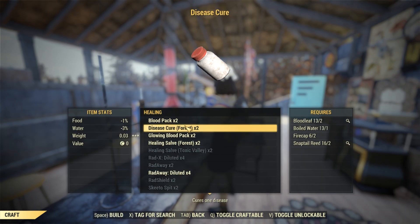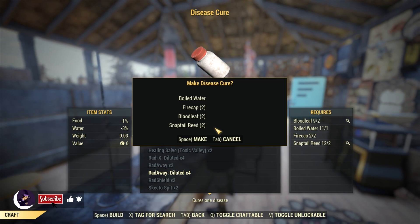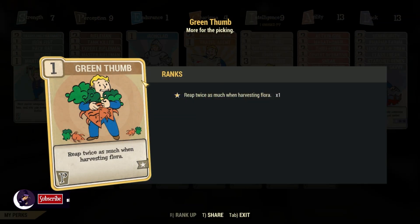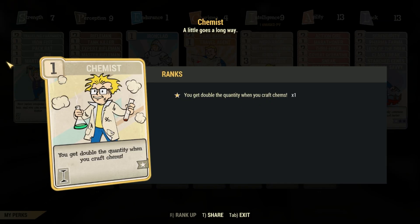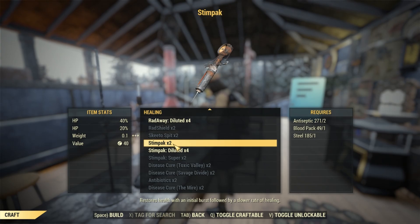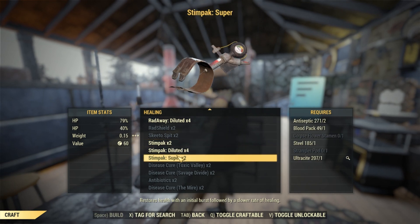Yikes. We actually don't need to craft 6 disease cures or blood packs for our antibiotics if we play our cards right. This is where our Green Thumb and Chemist perk cards come into play — if we just make the 3 required disease cures, we'll have enough for the antibiotics. You should already have 9 Stimpaks in your inventory, but if you don't, I'm going over a run later in the video that will help you restock.